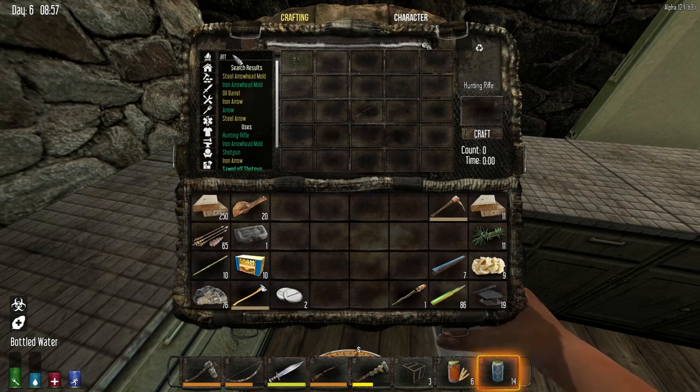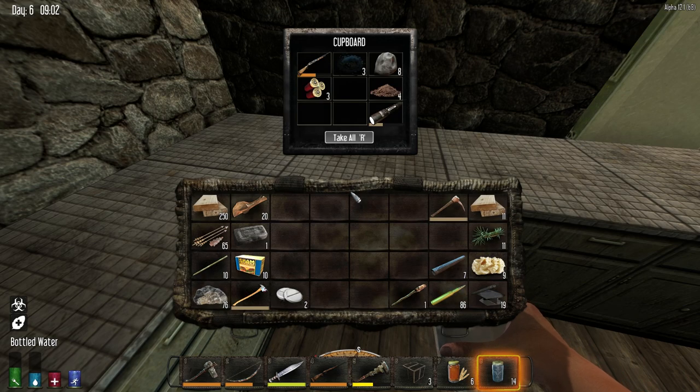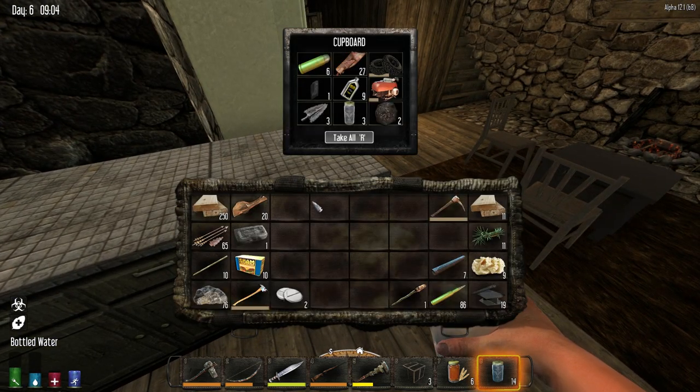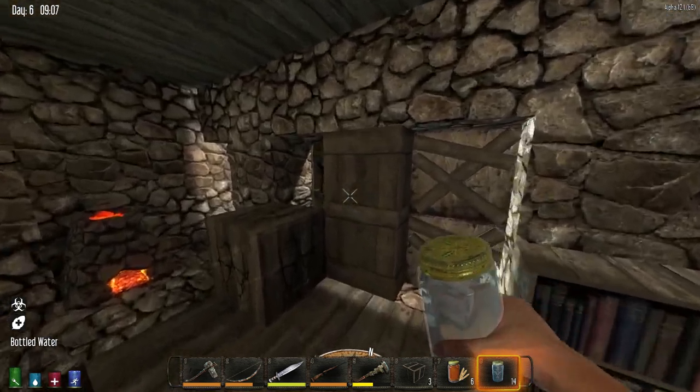I don't have any feathers. What did I do with those? I know I picked some up somewhere. Did I put them down? Have I lost my feathers? Apparently I have — I don't know where they went. Well, that's really unfortunate.